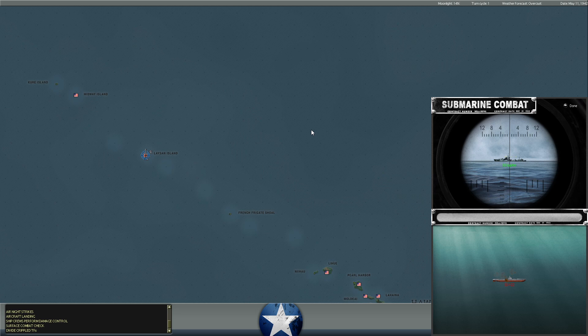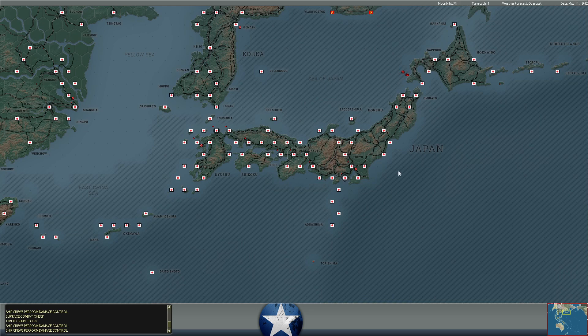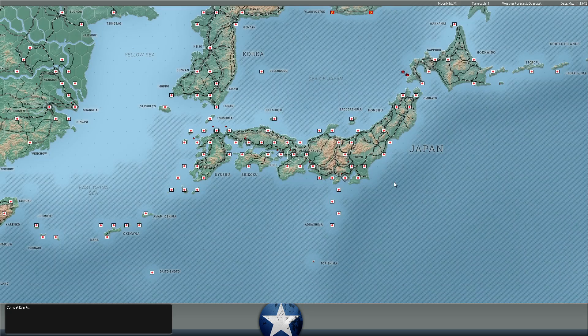Meanwhile, the destroyer Jupiter - a British Royal Navy destroyer, I believe - is dropping depth charges near Lassan Island against a Japanese sub. It looks like it claimed 10 hits there, but no major indication of heavy damage. At the very least, maybe we did some moderate damage that'll require the sub to return to port.